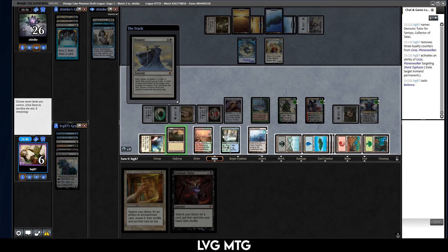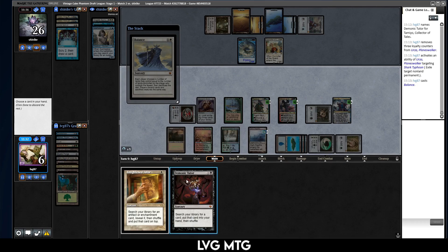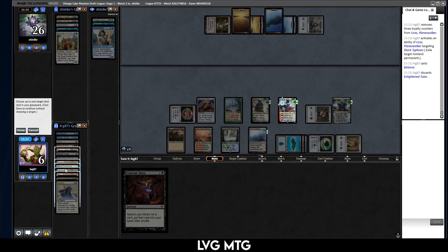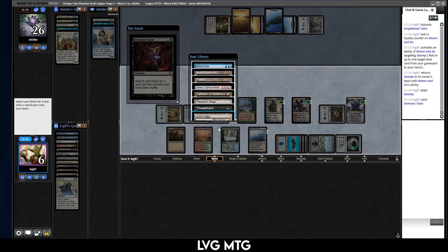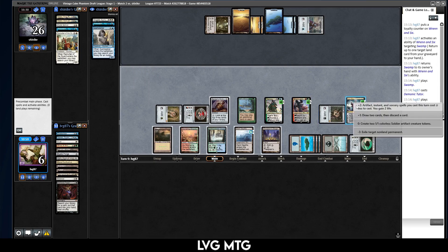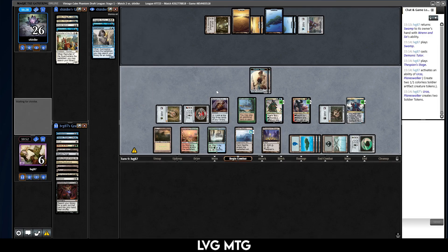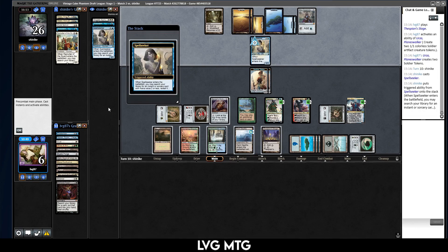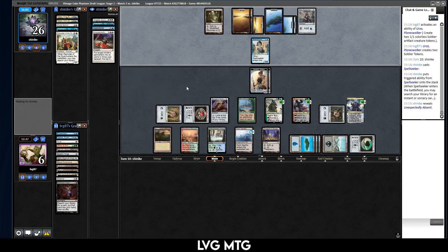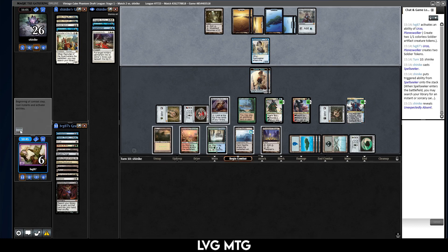Balancing here is probably still fine. I need to lose some lands. One, two, three, four, five, six. Choose a card in my hand — Demonic Tutor, discard the rest. Then I can return my Swamp, play the Swamp, Demonic Tutor. Don't know what I want to get. Yawgmoth's Will seems nice if I had something to do with it. I guess at some point I have to Twister again. I get to get Thespian's Stage, play the Stage, and then I have Thespian's Stage up. Just make two Soldiers — this deck does some wild stuff.